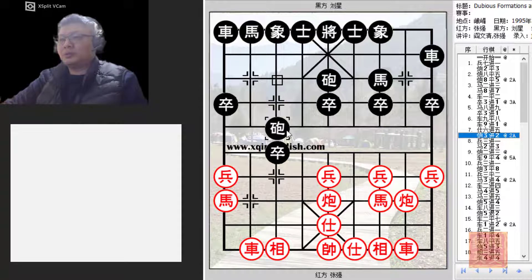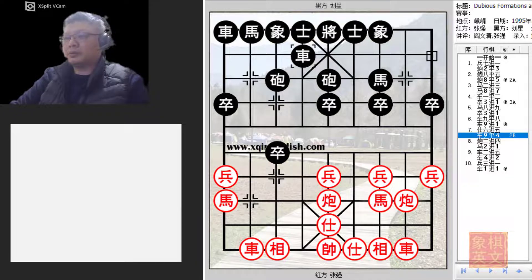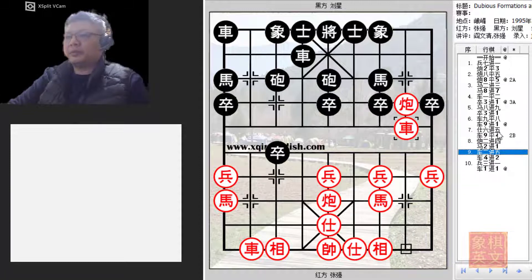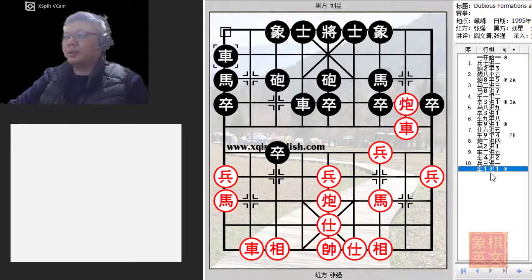This would seem a natural move to make, but black did not anticipate black's brilliant counter later on. In the past, R9=4 was played and red would counter with C2+4, the cross-river bank chariot. P3+1, R1+1 — this would be a very complicated and sticky situation for both colors. But because of the compressed space black would have, red would usually have an easier time ahead.